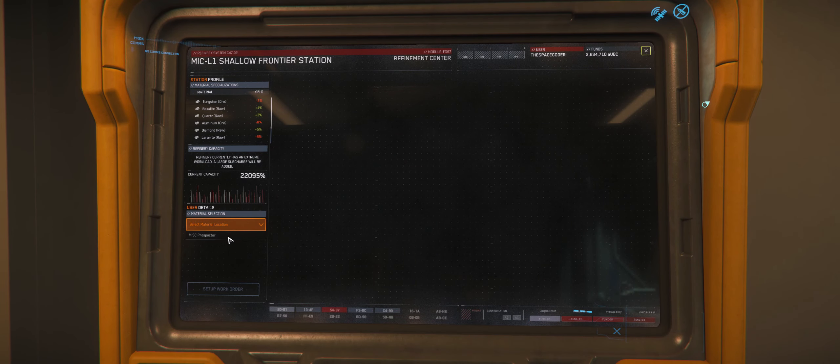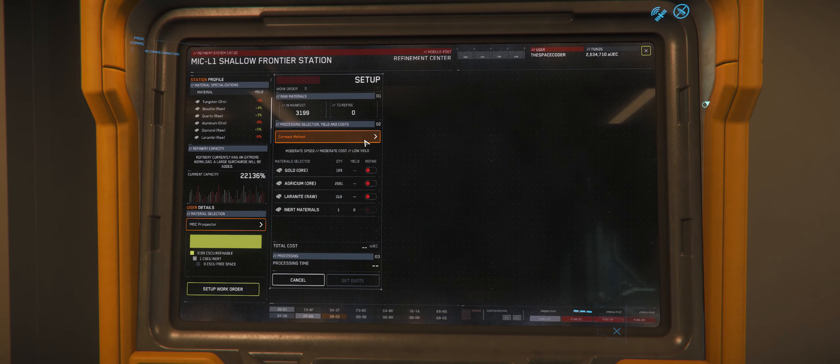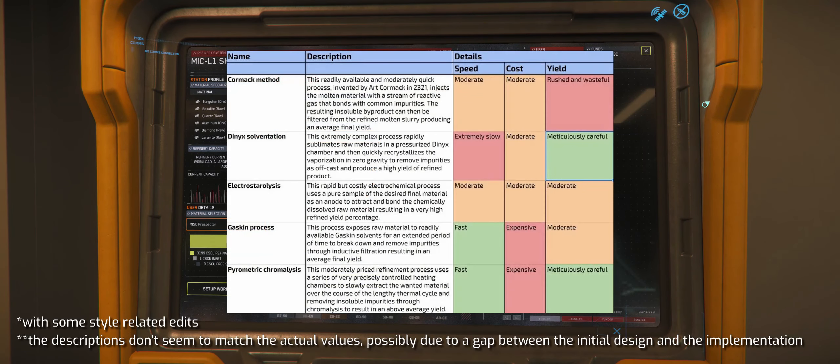The main factor affecting all three components is the selection of the refining method. These range widely in price, duration, and yield, but the general idea is that the methods with more yield either cost more or take longer. Here is a table representing these values as I pulled them from the game files. From experimenting so far, I have found that the careful methods have yielded almost 100% of the raw amount.